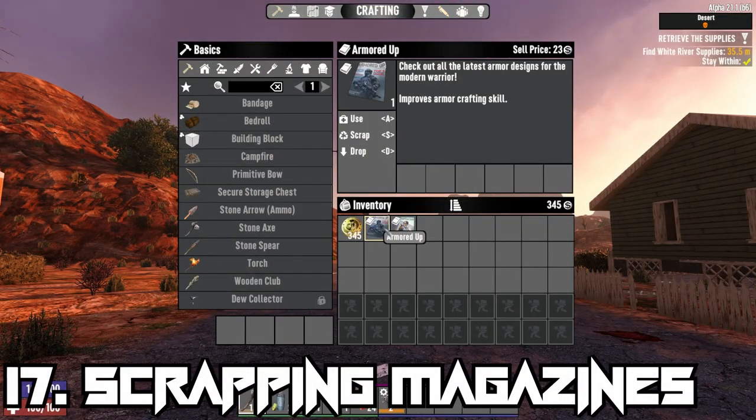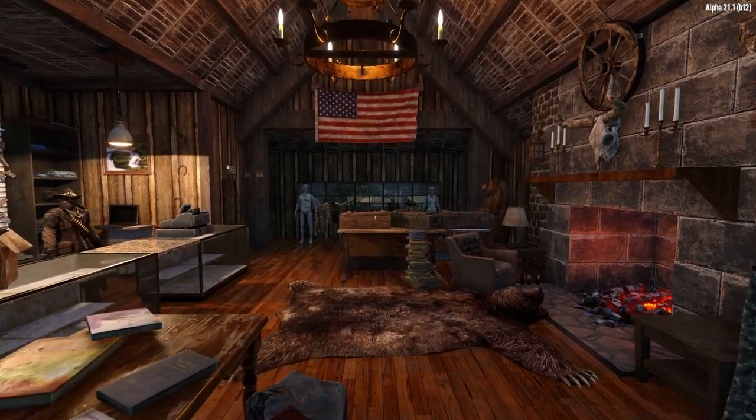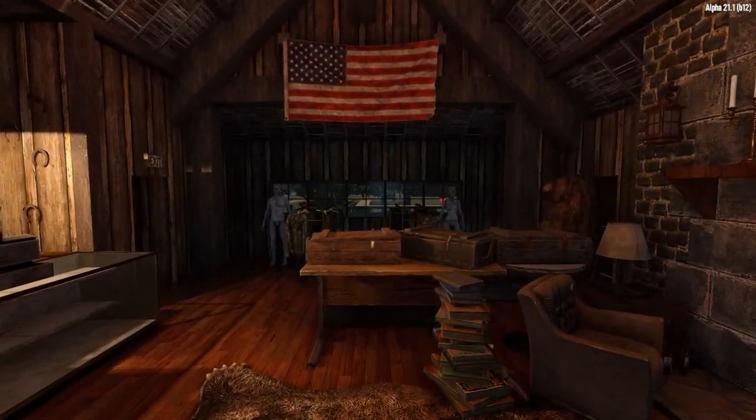You can scrap each magazine for a total of 3 paper, which can be used for crafting certain types of weapons and ammo, like sticks of dynamite, which need 10 pieces of paper to craft — which, considering the sale price of magazines and the buy price of dynamite, isn't as crazy as it sounds.